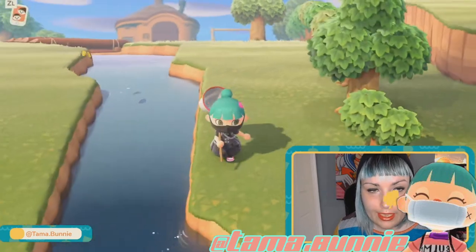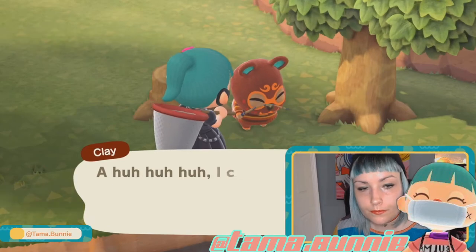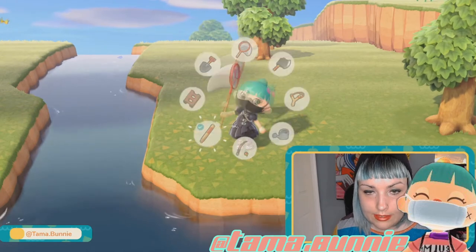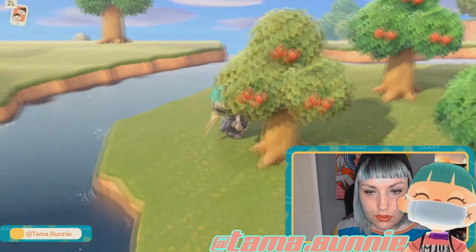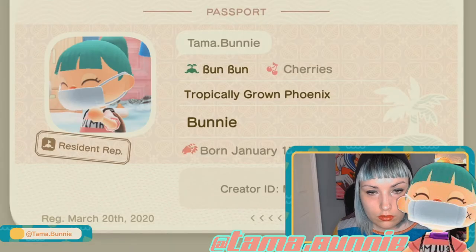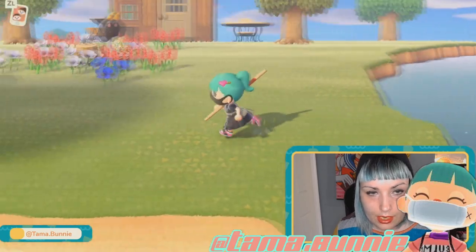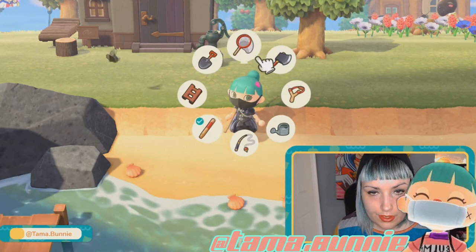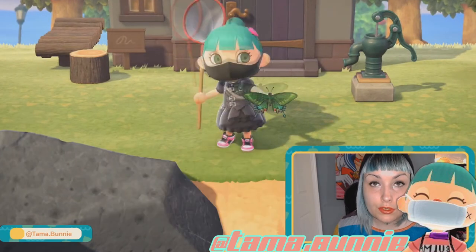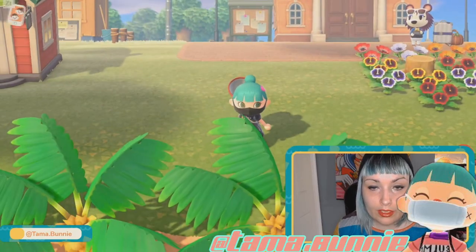A peacock butterfly — I already have it, but I didn't want to let it get away. This is another one of my residents. His name is Clay. He looks a little bit silly. He's not the worst one — I started with freaking Phoebe and Bruce, and I'm not okay with that. These butterflies are spawning a lot right now, you're going to want to catch them. Either give them to Blathers if you haven't already, or sell them because obviously rare bugs are worth more money.